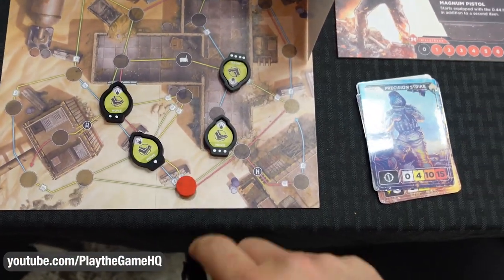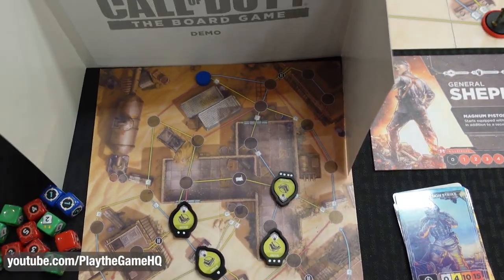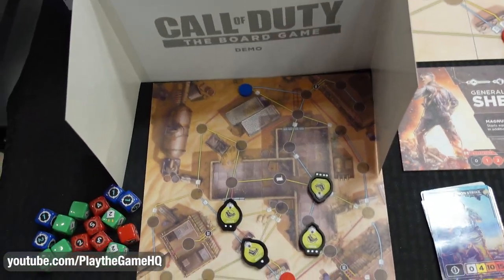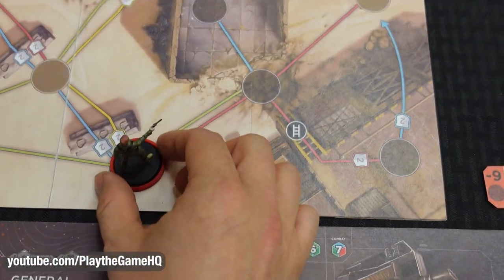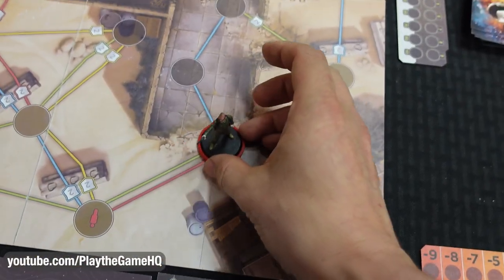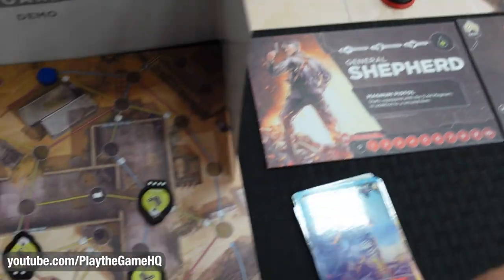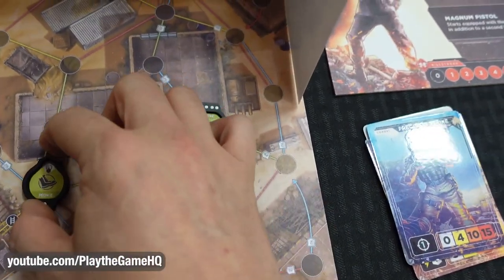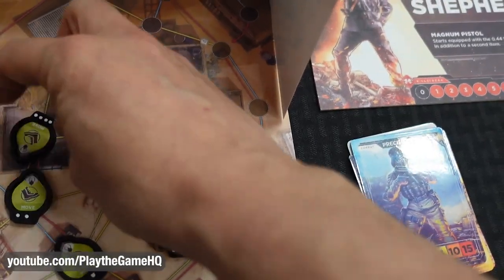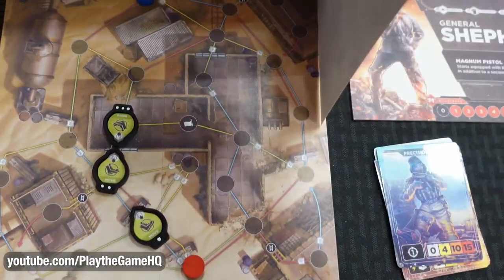You have four movement actions available. You program not only your movement but also the direction you're facing with each move. Do you want to come in facing this way, or facing that way? Or do you even want to come in facing backwards because you think the other player might be trying to flank you? So you program your movement — from this spot, you move up here and then up this way. Maybe we think the other player is coming down this side, so for our third movement we face back this way.